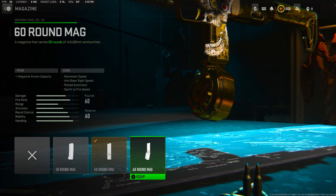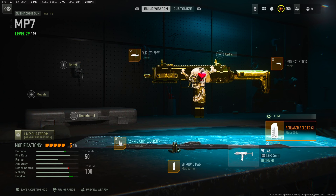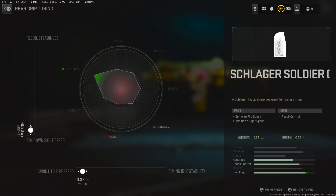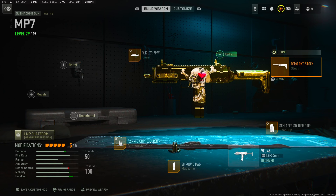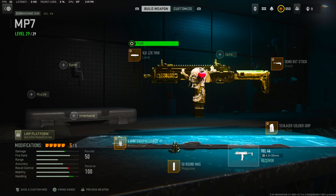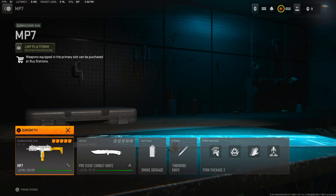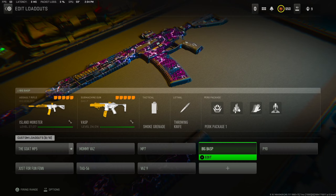You guys can do 60 if you want, but I use 50 because I play Shipka so I like the mobility. Moving on to the rear grip, the Soldier Grip: negative 0.90 for the aim-down-sight speed and negative 0.39 for the sprint-to-fire — we got to make it fast and hit hard. For the stock: negative 4.00 for the aim-down-sight speed and plus 0.70 for aim idle. Last, the VLK laser: negative 0.39 for the sprint-to-fire speed and negative 44.42 for the aim-down-sight speed.